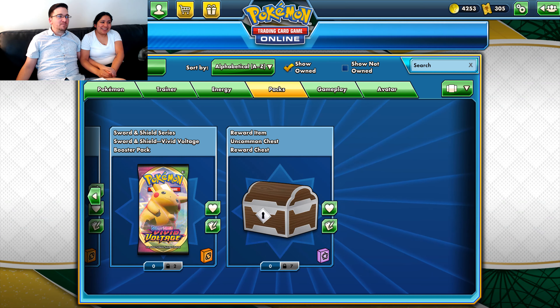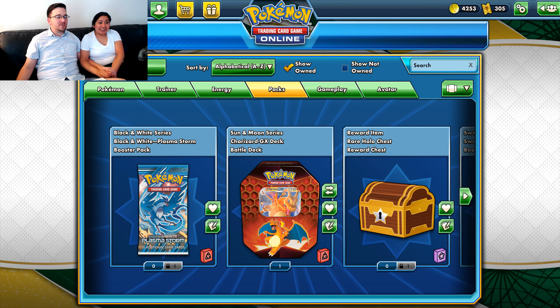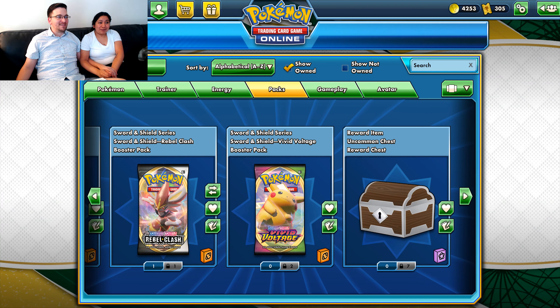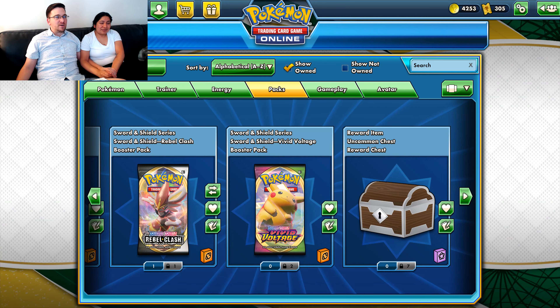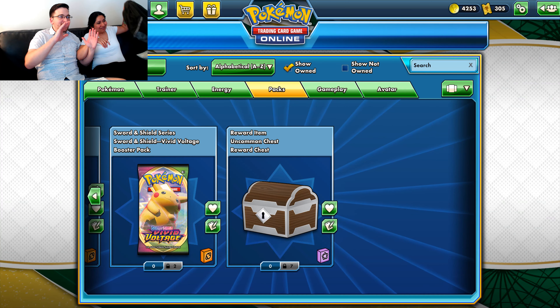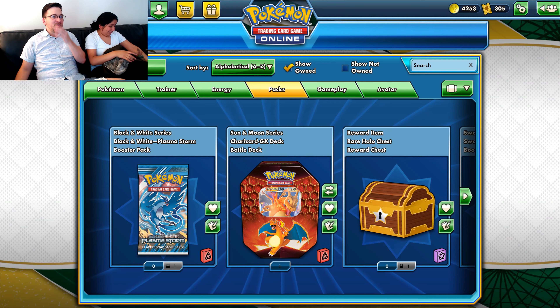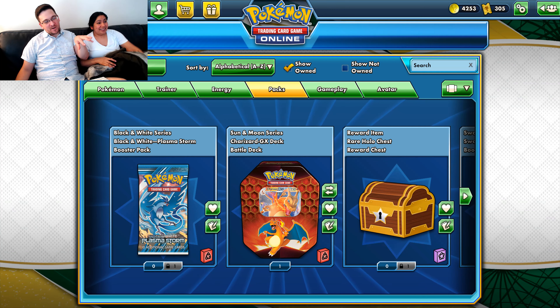Today we're going through the last of the things that I have on my account. Somehow we've worked through all of it, and I haven't added new codes recently. There will be new codes — this isn't the end — but we're finally going to catch me up and get through all this clutter in my account and see if there's any gold to be found.